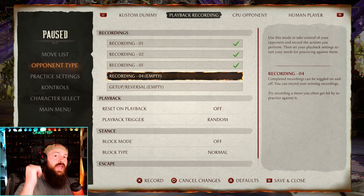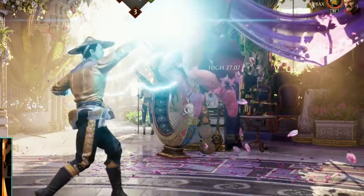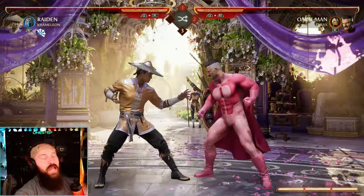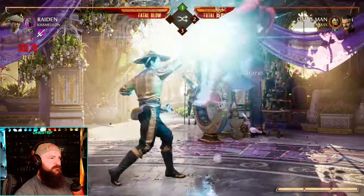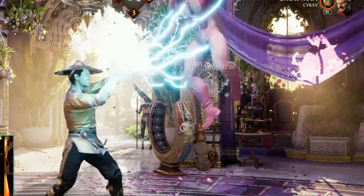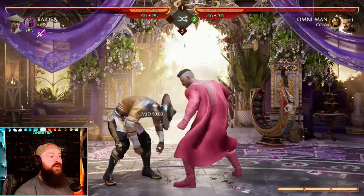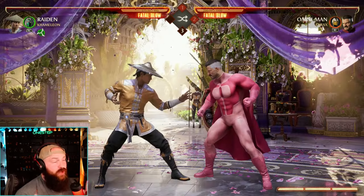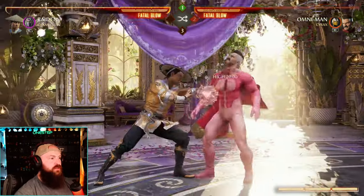Right now Omni-Man is set to doing a high-mid-high string, a grab, or a mid. I'm going to duck and punish the two options I can duck, and if I see the mid coming I'm going to block it. I immediately recognized that he whiffed a high because I was ducking and I went right for the punish — I used one-two because that is my fastest string. Again, I saw that he whiffed the high and was able to interrupt him between his one-two. There's the mid — if I'm ducking and not blocking, that mid is going to hit me regardless. It's a trade-off: you're betting your opponent is going to do a high or a grab.